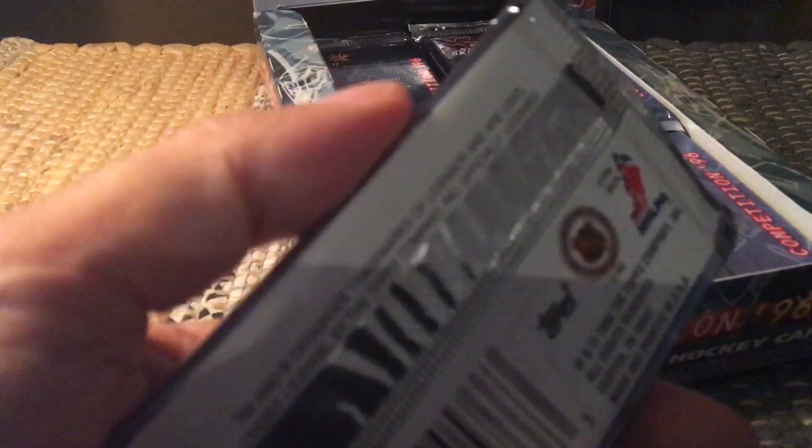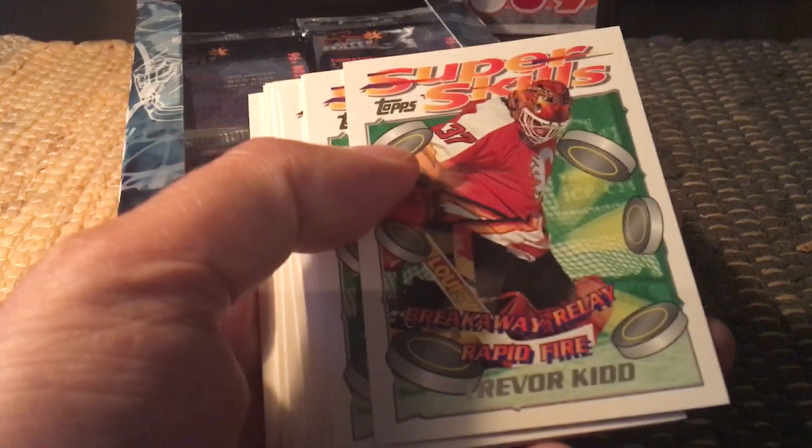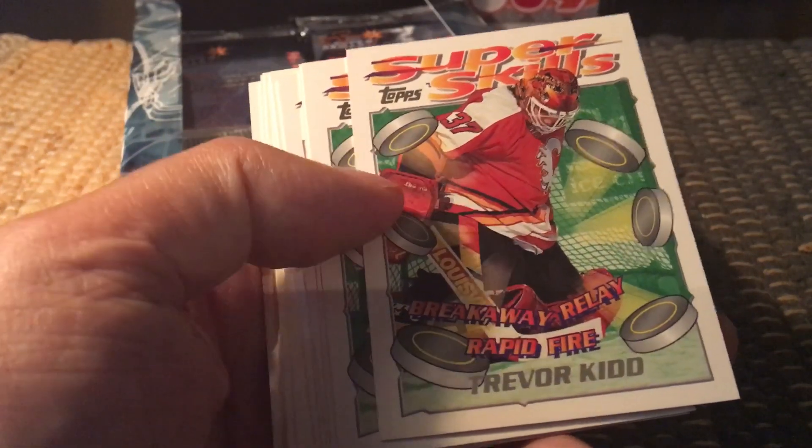The packs of cards are nice-looking, and the cards are actually very thick, which is interesting. Let me show you what we get in a particular pack — they focus on the various skills. The first pack I got focuses on the breakaway relay and rapid-fire, in other words the goaltenders.